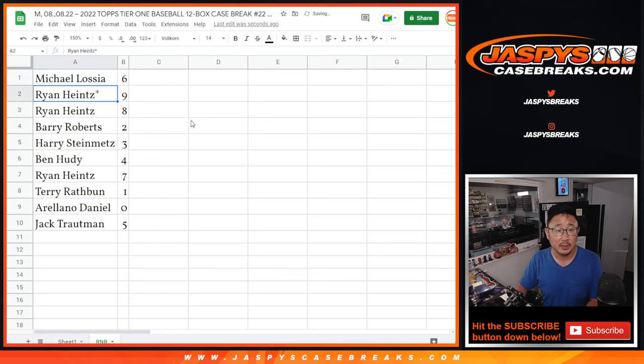Alright — Michael: 6. Ryan: 9 and 8. Barry and Harry: 2 and 3 respectively. Ben: 4. Ryan: 7. Terry with 1, Ariana with 0, and Jack with 5.